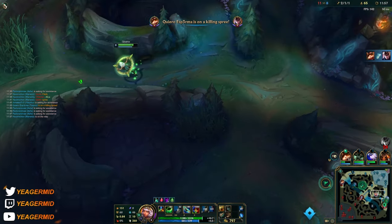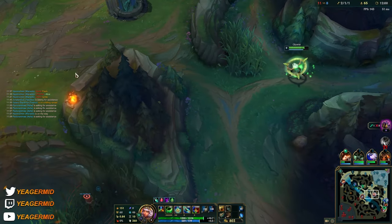Obviously Qiyana being an assassin, she struggles a lot against champions like Zed — bruisers and such.